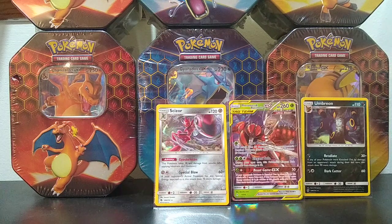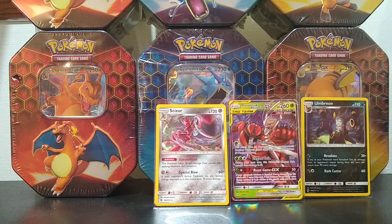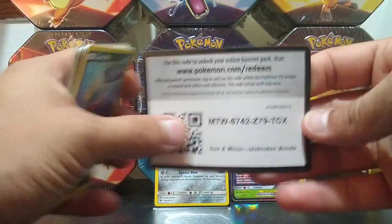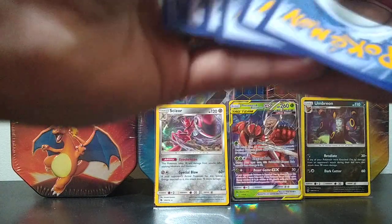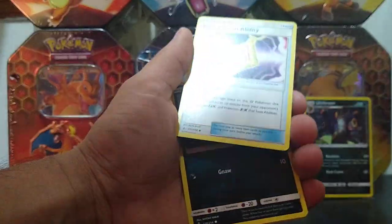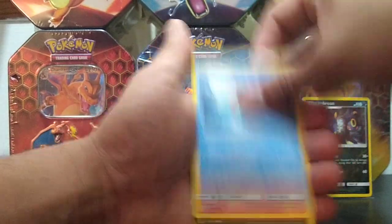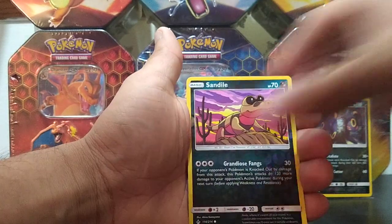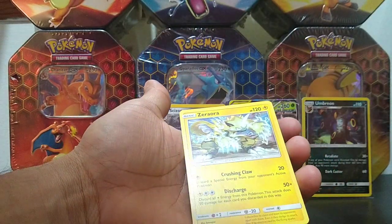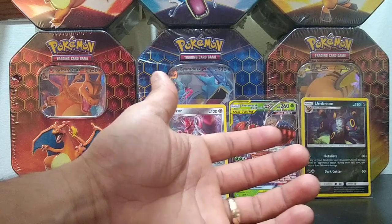Unbroken Bonds — let's see if we can go two for two in this video. We did pull that Froslass and Buzzwole. Here's a code card for you guys. Starting with a water energy, Raticate, Triple Acceleration Energy, Fairy Charm Ability, Carvanha, Togepi, Espurr, Squirtle, Drilbur, Sandile — and our rare is a Zeraora. We ended with nothing huge there, but can't be too mad.